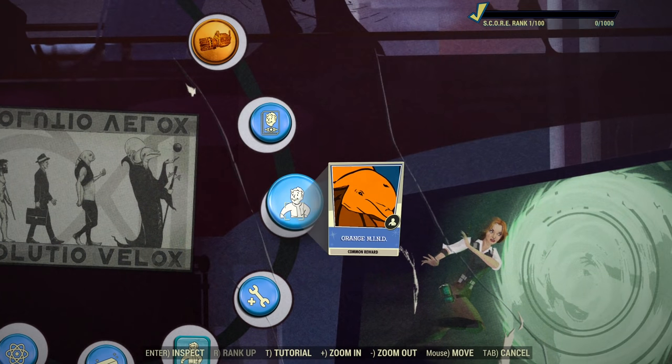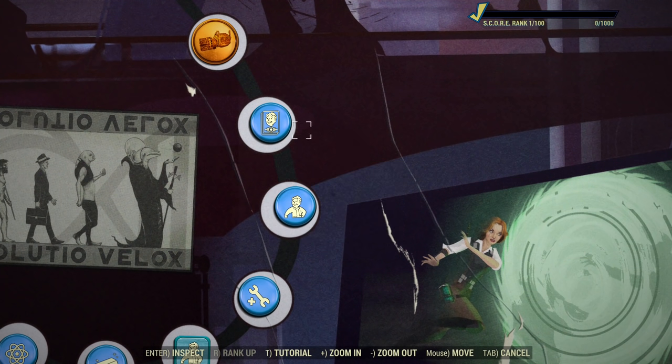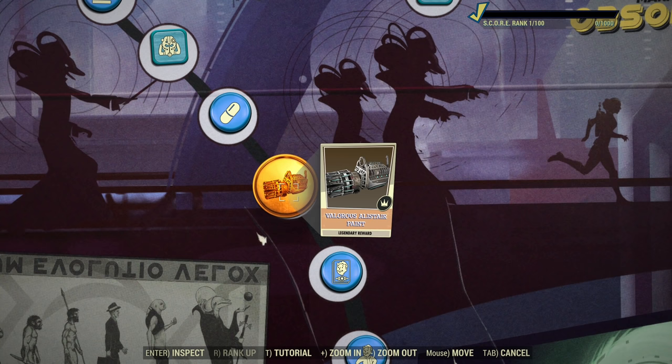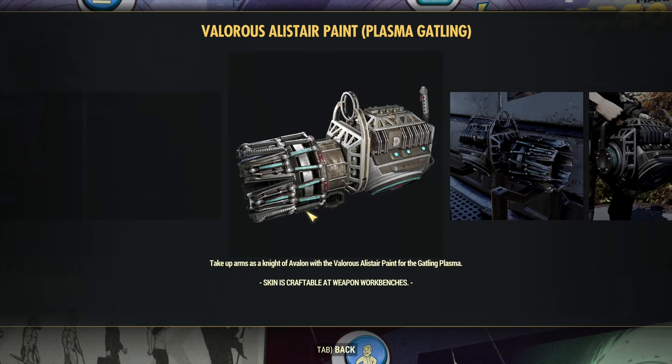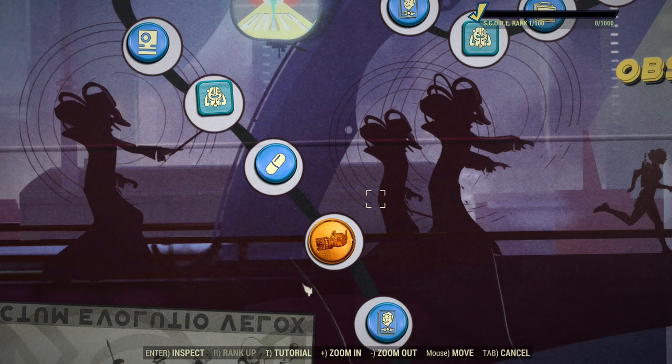After that we have Scrap Kids, six of those. Orange Mind Player icon — if you really want to be visible on the player list, here you go, a lot of orange. Then we have another Perk Card Pack. Valorous Alistar Paint for Plasma Gatling — that's the second paint for a Plasma Gatling, but it seems like a perfect match with the Gatling laser skin. So you can do an energy weapon heavy gunner based on those two guns and have them perfectly match together. I like that they are doing sets now.